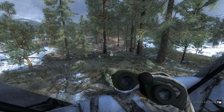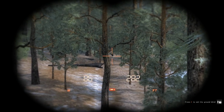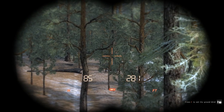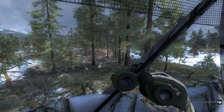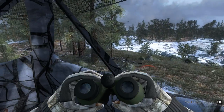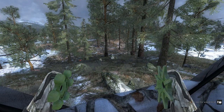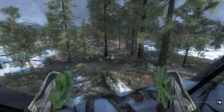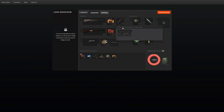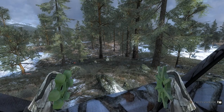I literally just stepped into the blind and I can see a bull through the woods — he actually looks pretty good. I'll hit the rattle a little bit. There's a female over here. I think I'm going to hold off on the rattle — I don't want those females running into me. He looks like he's going to come in and offer a shot.